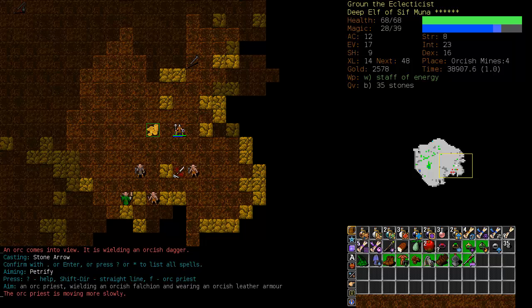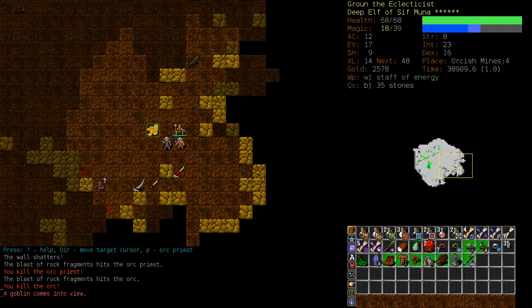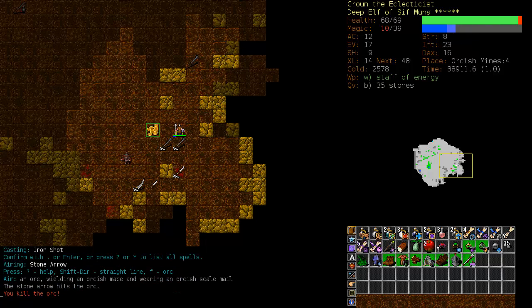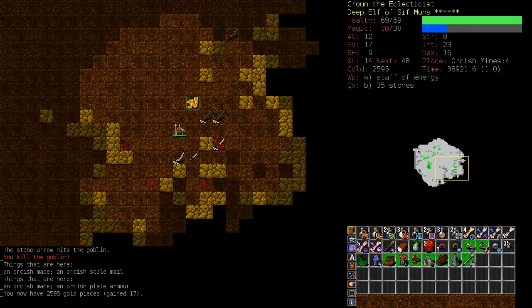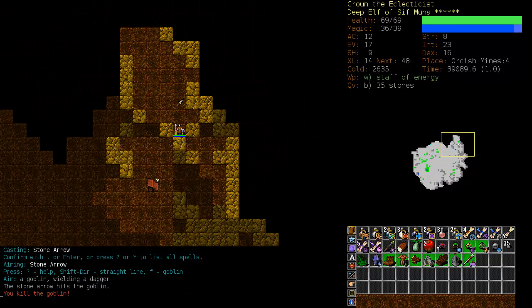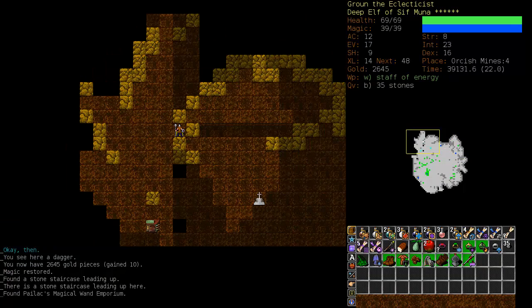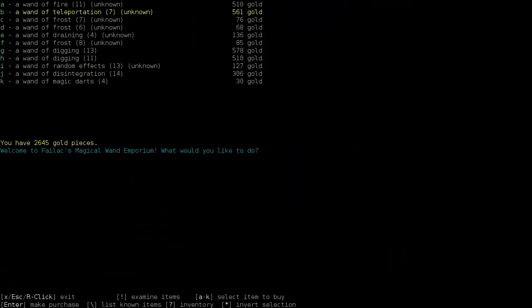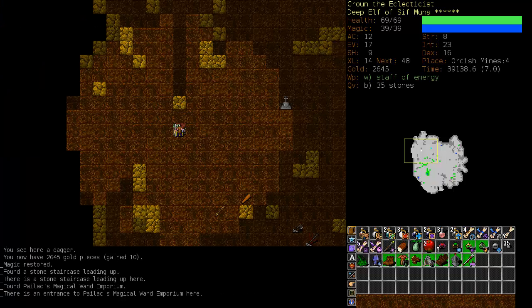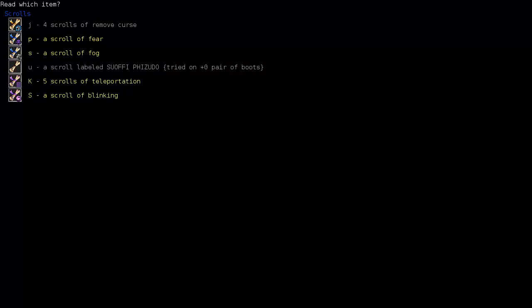Let's do the old petrify trick. Oh, that didn't work. I'm going to iron shot the big guy, stone arrow the small guy. It didn't prove too difficult to fight those guys off. Do we have magic mapping? We do not. Our first shop: Disintegration, Digging, Draining, Frost, Fire. Teleportation might be something worth buying — I don't think I have a wand of teleportation. Do we have an enchant armor? We don't.